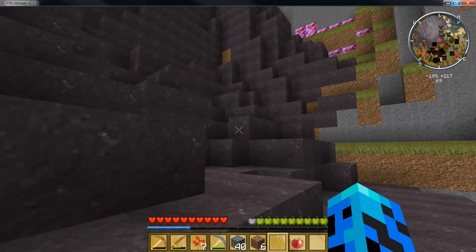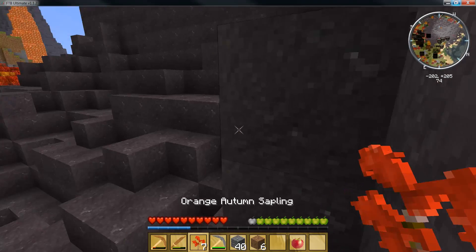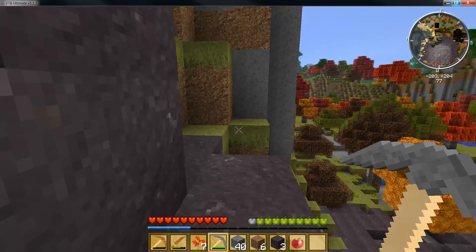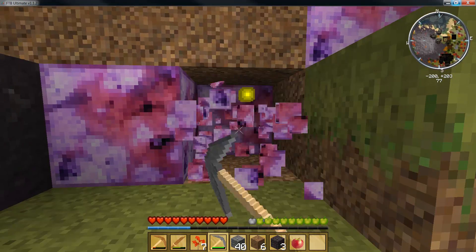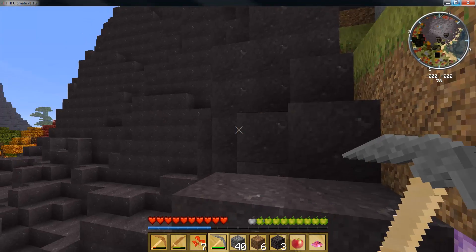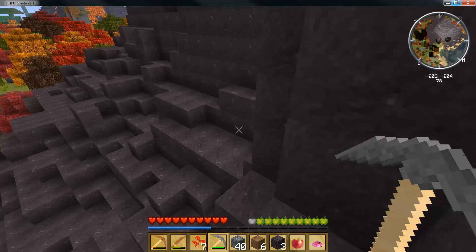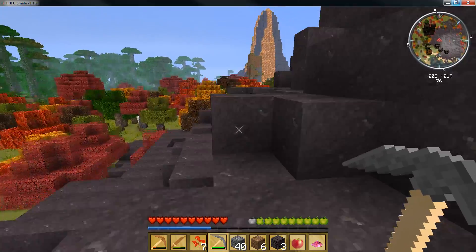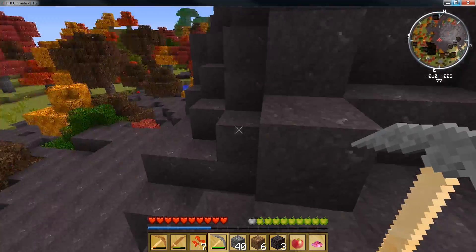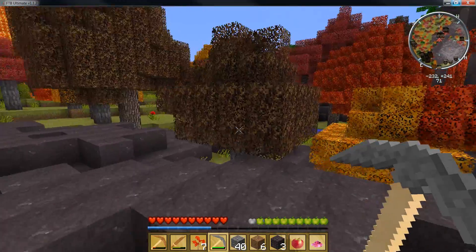I want to go see what that pink stuff is. Oh — apatite! Forestry apatite. It's interesting they gave it a pink-purplish texture when it's normally blue. Nice volcano up there — I guess this volcano is not very active. This texture pack makes the trees look pretty cool.